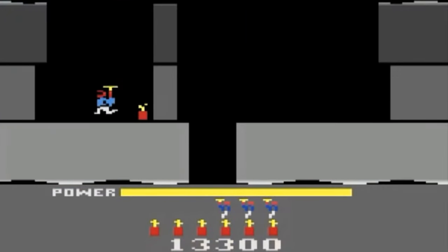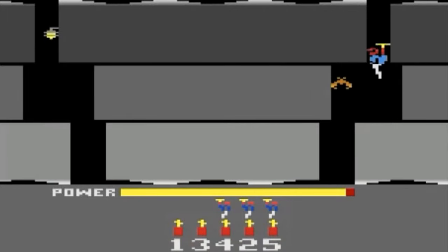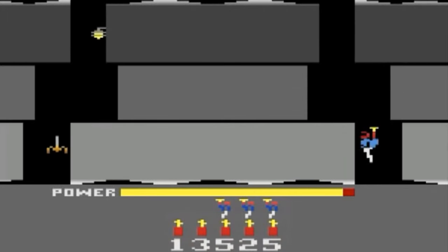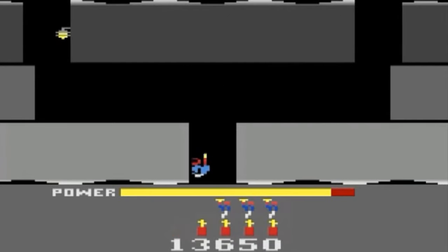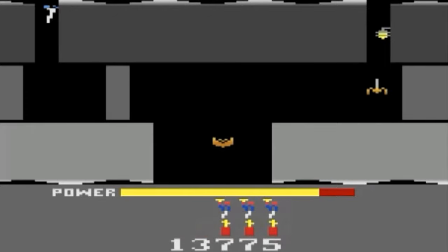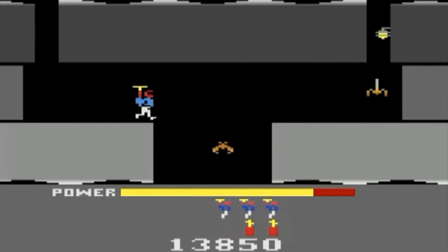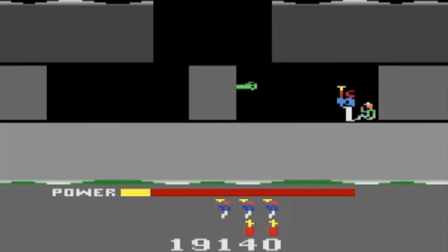Each level consists of a maze of mineshafts that Roderick must safely navigate in order to reach the miner trapped at the bottom. The backpack has a limited amount of power, so the player must reach the miner before the power supply is exhausted, otherwise the level restarts from the beginning. The player only needs enough power to reach the trapped miner, not to return with him as well.